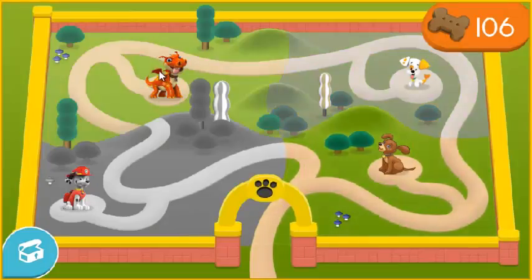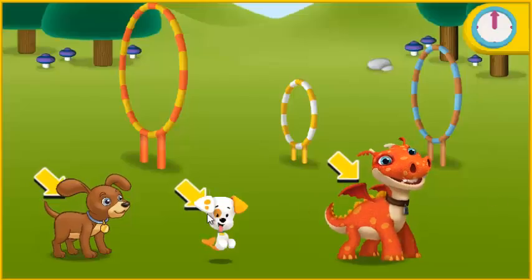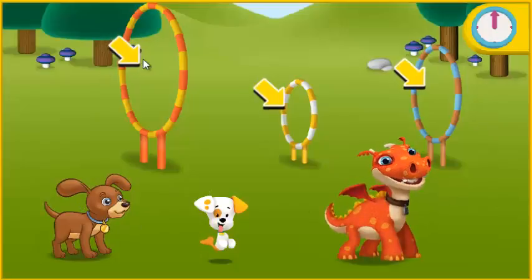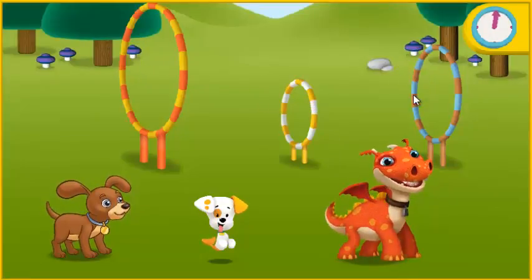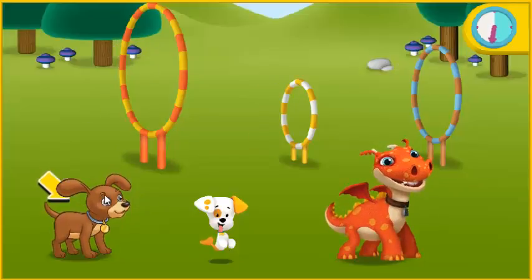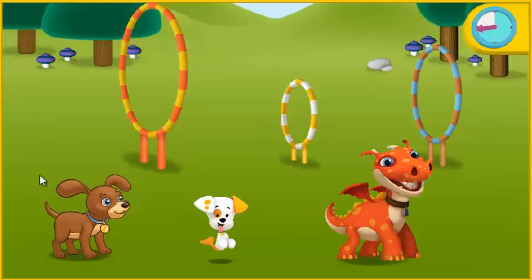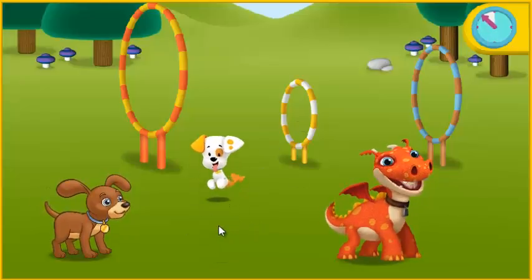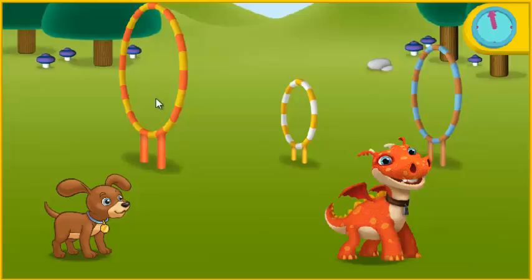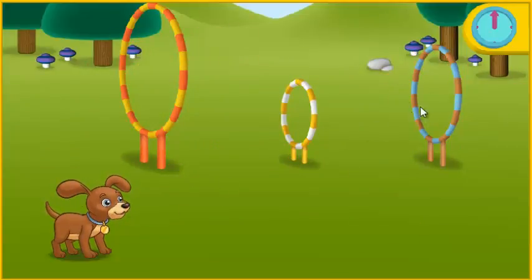Play with Perrito. Click a pup and then click the hoop that's the right size for that pup to jump through. I don't think that puppy goes with that size hoop — try again. Click the hoop that matches this puppy's size. Time's up.